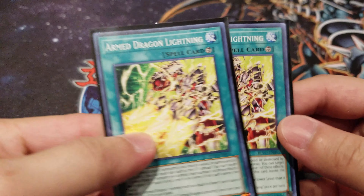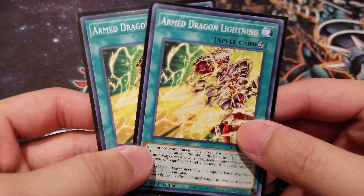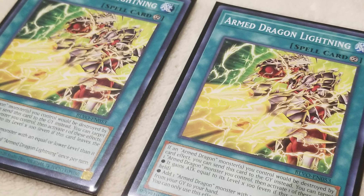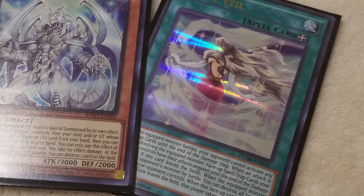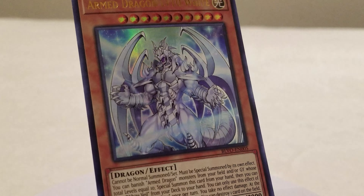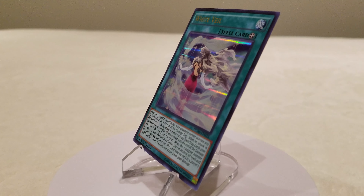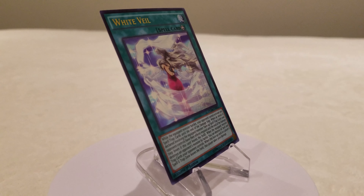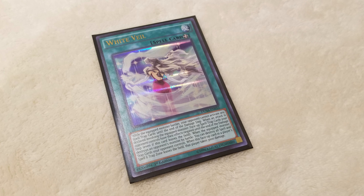We also have 2 copies of Arm Dragon Lightning, a continuous spell offering one-time protection against card destruction effects by sending itself to the graveyard. Its next effect provides two options: boost your Arm Dragon monster's attack, or add an Arm Dragon monster from your graveyard back to your hand to maintain resources for discarding. To round off, we have 1 copy of White Veil, which is an older card. White Veil is an equip spell that coordinates very nicely with Arm Dragon Level 10 White — we want it to be searched via that card's effect, so we do not want to draw it. Equipped to Arm Dragon Level 10 White, White Veil lets you pop your opponent's cards when attacking, prevent spell or trap activations, and even destroy all your opponent's back rows when Arm Dragon Level 10 White destroys a monster by battle. Note that Arm Dragon Level 10 White protects you from White Veil's 3000 damage, but this does not work if both cards leave the field simultaneously.